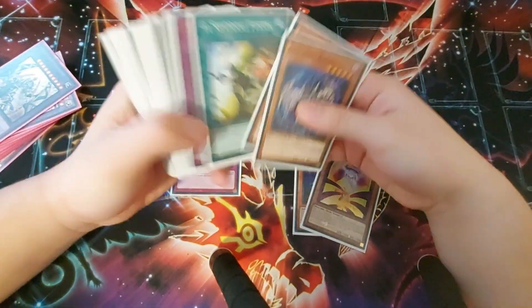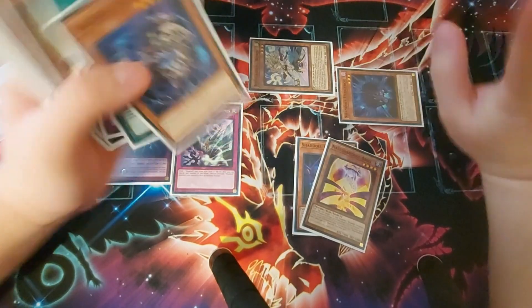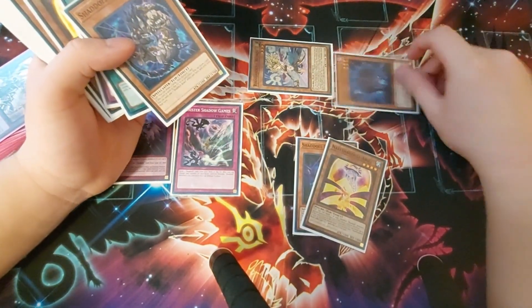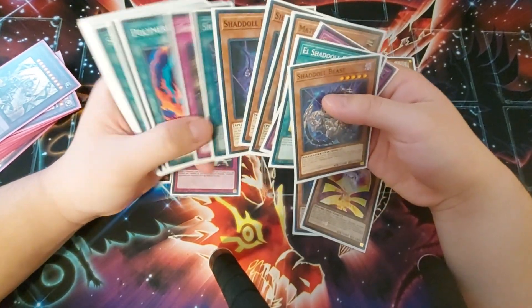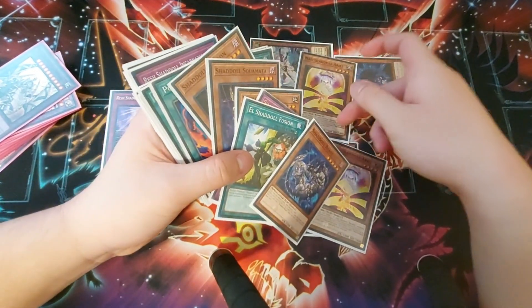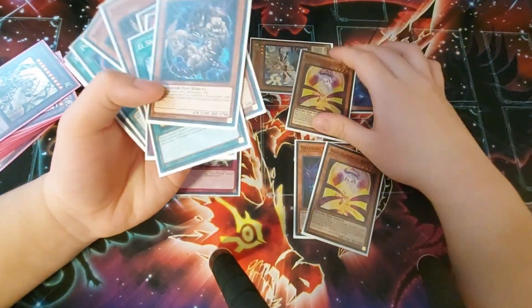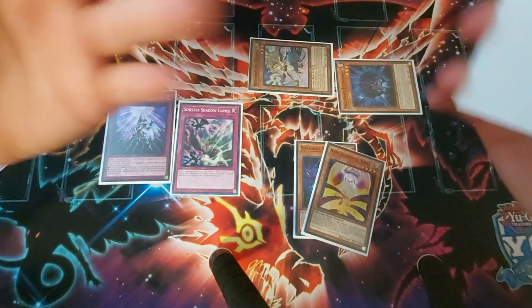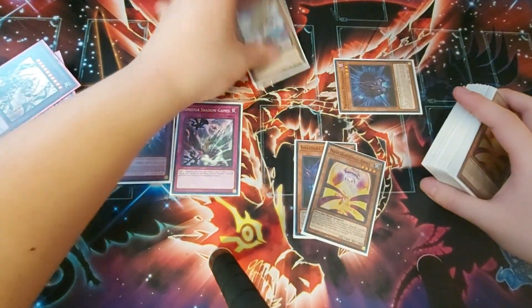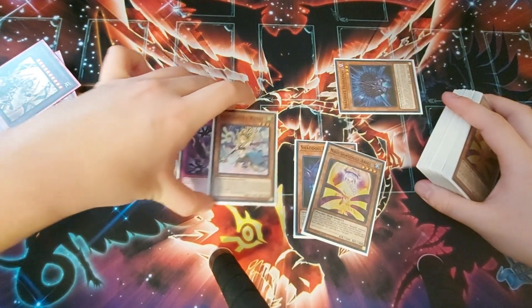Wendy also allows you to essentially search your deck for any spell or trap by setting Hightower. You get to out anything by setting Dragon or Squamata. And then if you have banished cards for Aerial, you're able to set up an Aerial as well as getting back your fusion spells.